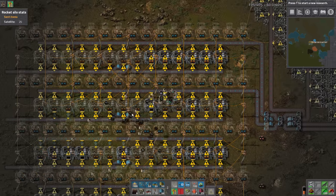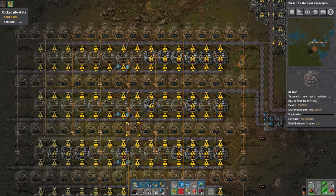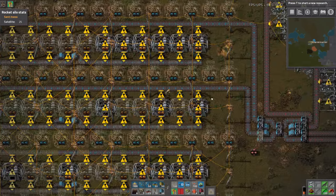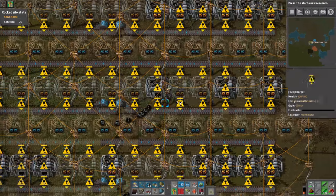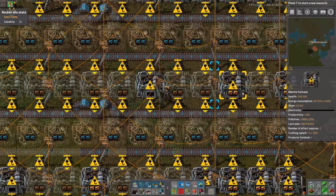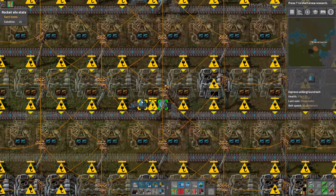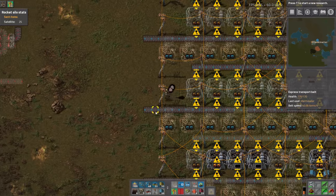This is 14 furnaces, which will fully compress a blue belt. We actually need two inserters on one of these — either the first or last one. It's very simple: ore comes in one side, a full blue belt, and this outputs a full blue belt of plate. The first seven furnaces output onto one side, then it sideloads, goes underground, and sideloads here. The second group puts onto the other side and you get a full belt out.